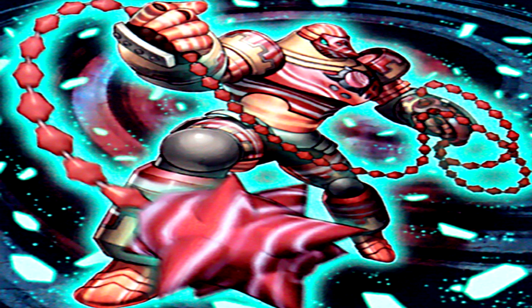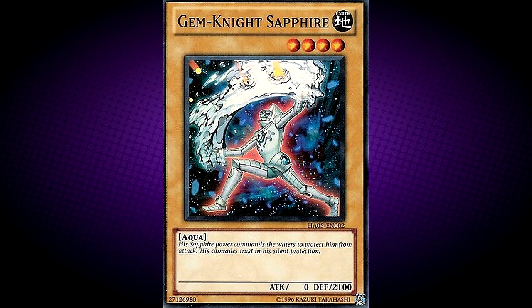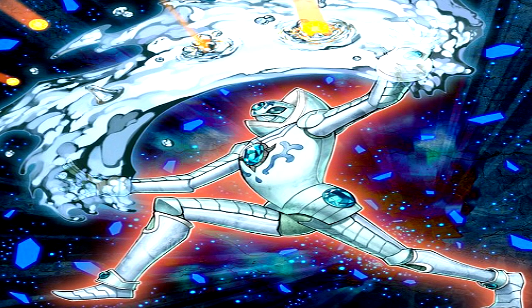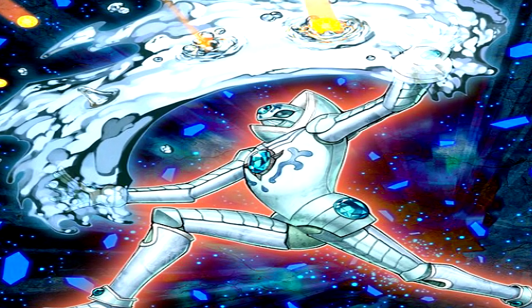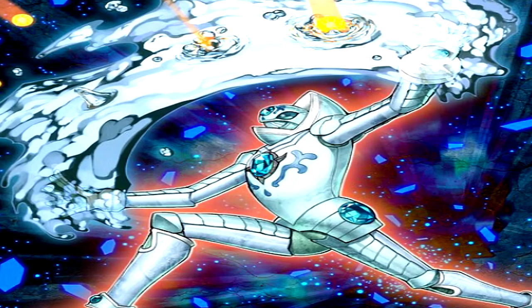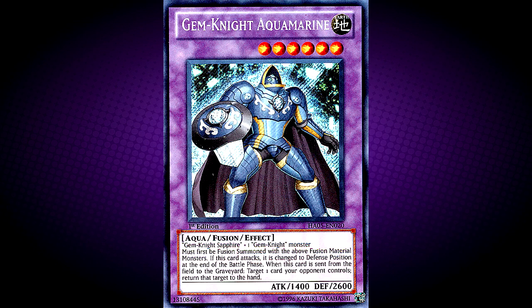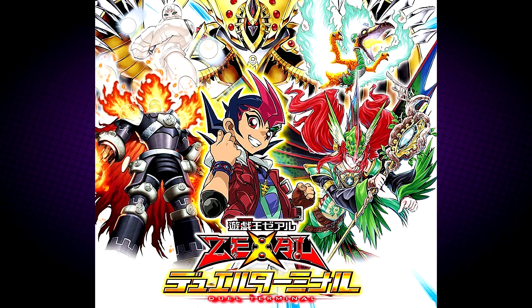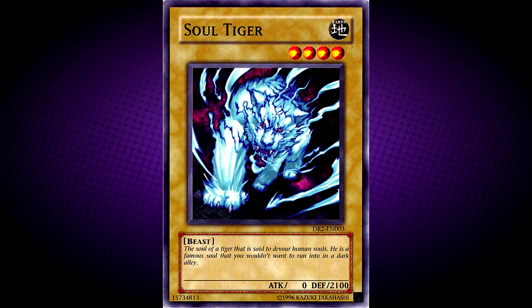Next up, Gem Knight Sardonyx. This card's name is based on the mineral Onyx. Next up, Gem Knight Sapphire. His text reads that his sapphire power commands the waters to protect him from attack, and his comrades trust in his silent protection. This card is obviously named after the mineral Sapphire. This card and Gem Knight Aquamarine are the first and only Earth attribute Aqua-type monsters. And this card's attack, defense, level, and attribute are the same as Soul Tiger.